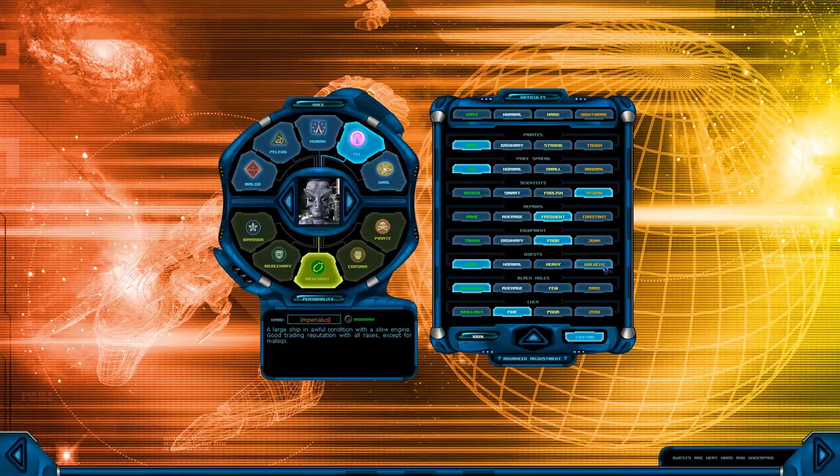Quests only affects me. I have it set on light just so I can get through the early part of the game a bit quicker — quests are easy and well paid. If you set it all the way up, it's just that much more of a grind at the beginning of the game, which especially in a Let's Play is something you want to avoid. Black holes only affects the player — the player and the dominators are the only ones that use them. The dominators are kind of the big bads of the game: the robotic artificial intelligences that want to conquer the universe.